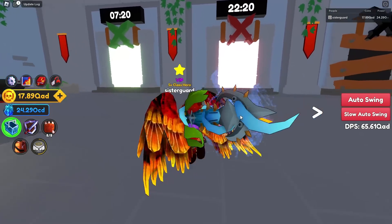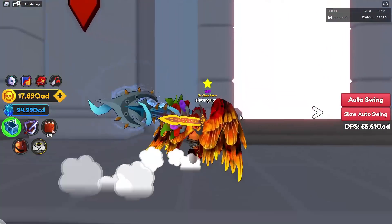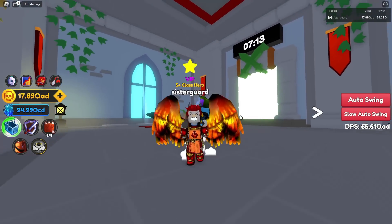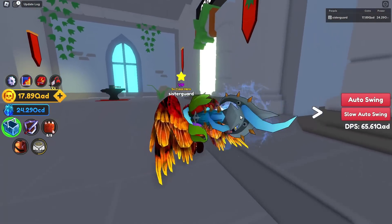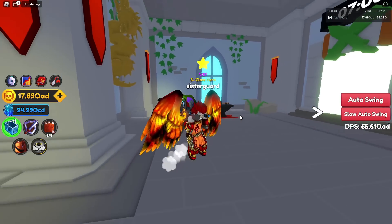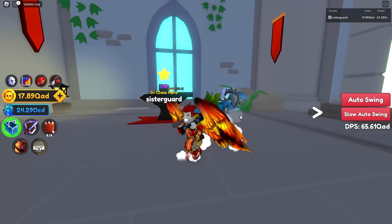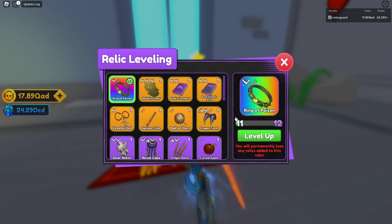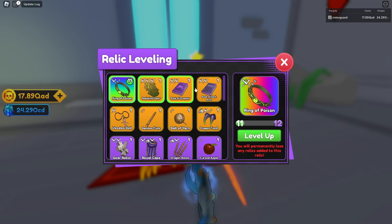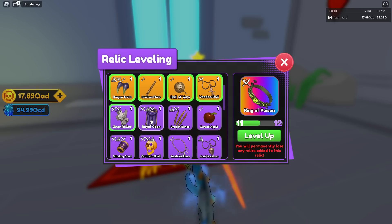What I've been doing is farming hard modes whenever they pop up. If you can't get into hard mode, just do easy — but be very careful with your relics. I've heard of so many people accidentally deleting their relics, and I feel so bad. Pay attention: whatever has the checkmark, whatever is highlighted, is the one you're going to be increasing. Anything else you click is going to be fed into that highlighted relic.